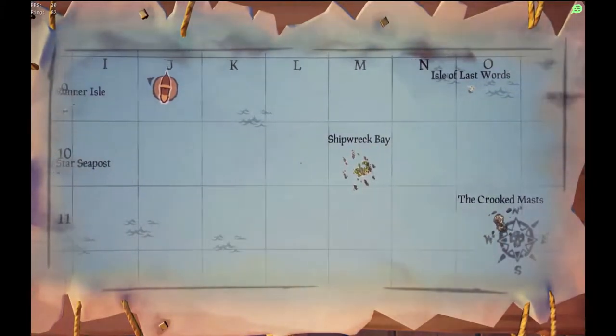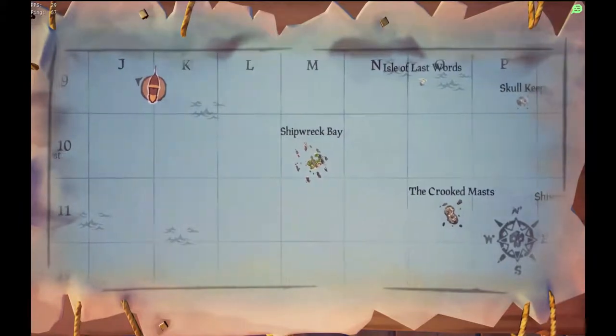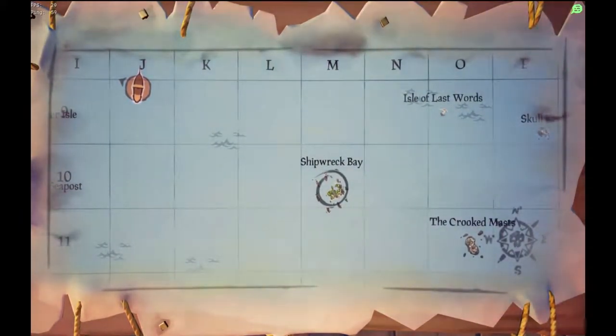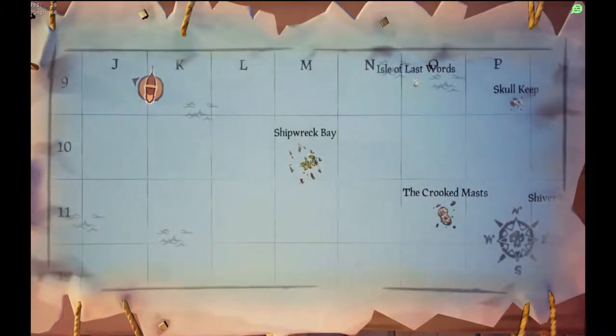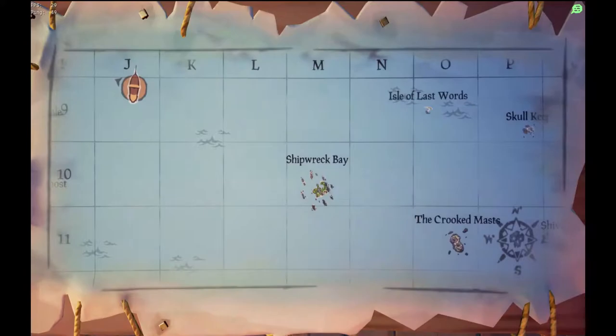You will notice on the map as you move around a small dot in the center. This is used simply to mark an island so that all your crew can see the island that you need to go to. Other than that it doesn't have any other effect. In some cases I would recommend not marking the island, especially if you are boarded by a crew — they will be able to see where you are going.